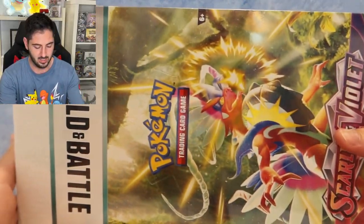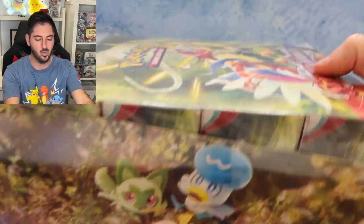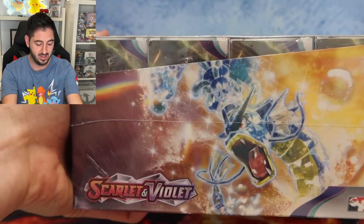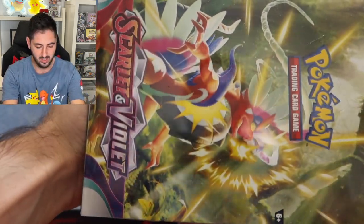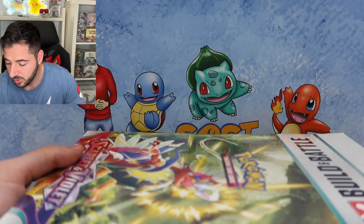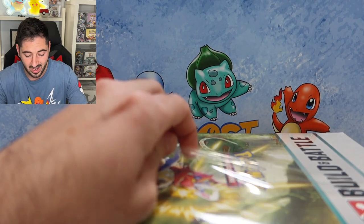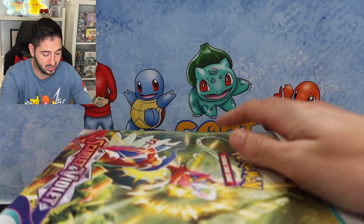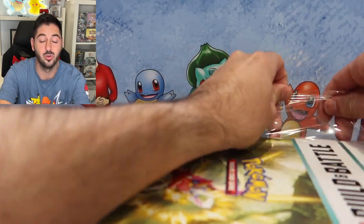These are actually the most eye-watering products that Pokemon makes, I think. Look at how nice these are sealed. And usually they're actually pretty good for hit rates, so let's crack in and see how the Scarlet and Violet boxes are, if they are worth opening or not.